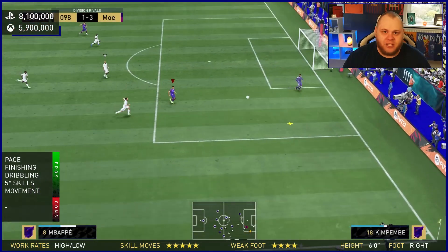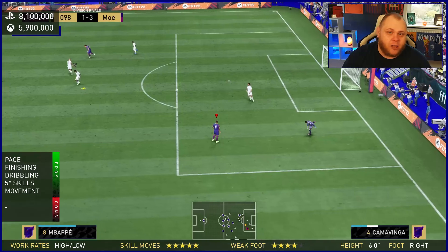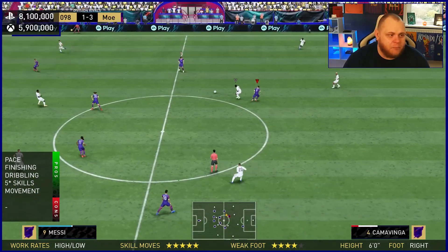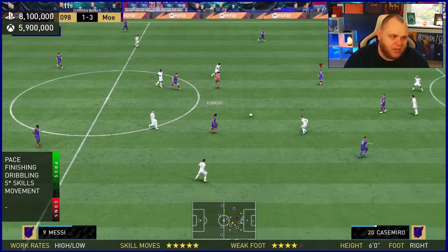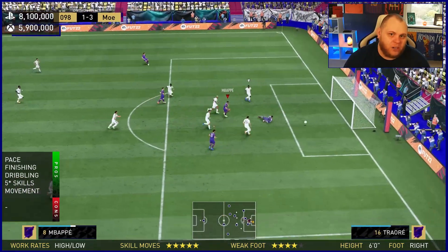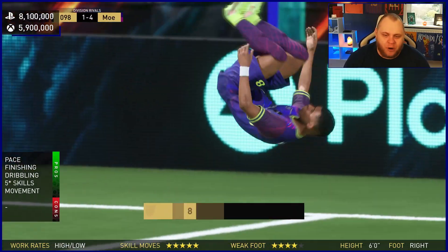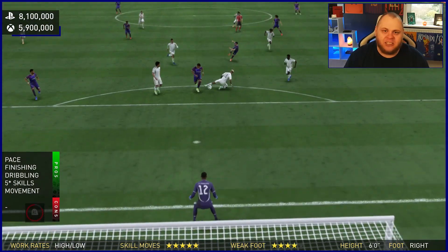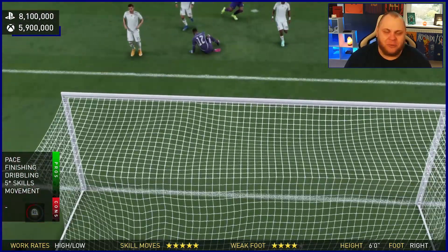His movement is key because of the high-low work rates. He plays on the last man, and with 99 attacking positioning, one through ball and he's away — nearly every single time. He makes late or early runs, and if you see him making that run, look at him on the last man — he started making the run when I took the shot, and that gave him a tap-in. Happy days. His finishing is very good, very deadly in front of goal. His dribbling is sensational with the five-star skills, four-star weak foot, and sublime movements.